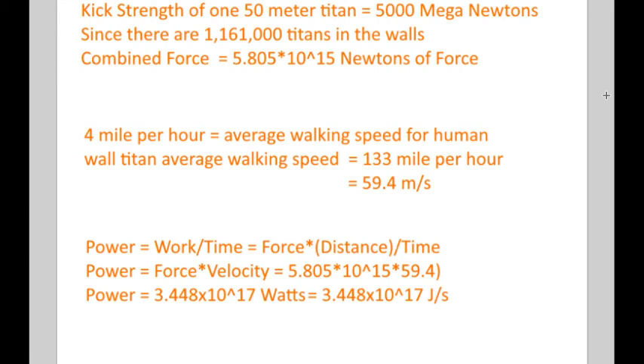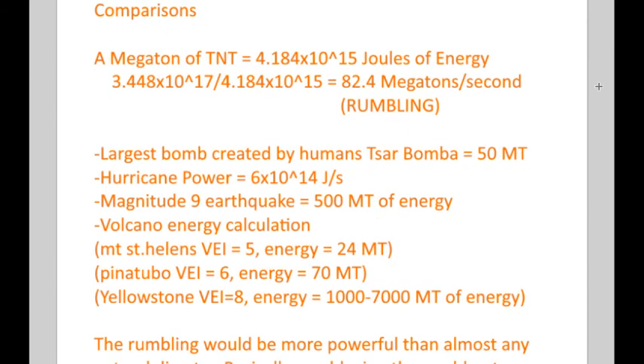We get about 3.4 × 10¹⁷ watts of power — which is a lot. The Rumbling produces about 82.4 megatons of energy per second, which is kind of insane. To compare: one day of a hurricane produces about 6 × 10¹⁴ joules per second — meaning one day of a hurricane produces about the same amount of energy as one second of the Rumbling.